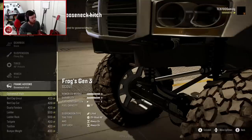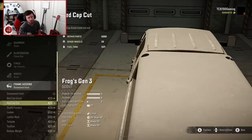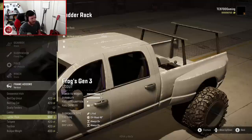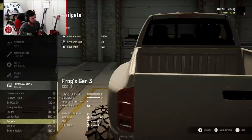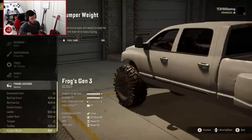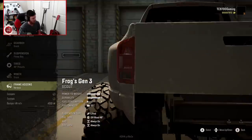We'll put the gooseneck hitch in the back just to plan for the future. There's an uncut bed cap as well as a cut bed cap - if you want to run stacks, you'll have holes for them in the cut bed cap. We're going to do the dually fenders for sure. We could do the ladder rack but I'm not sure about this particular build - definitely one for the future. And we'll put the tailgate on. The Flexiboy suspension does not apply well to the bumper weight, but we'll go ahead and put the toolbox in the back.